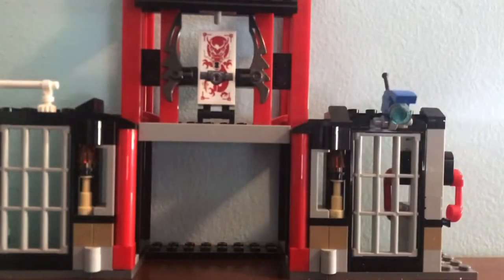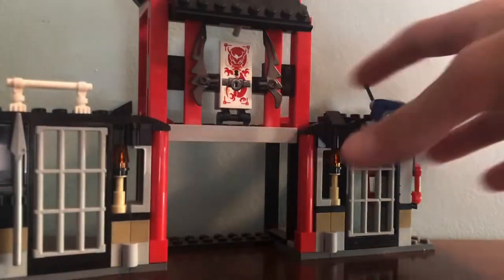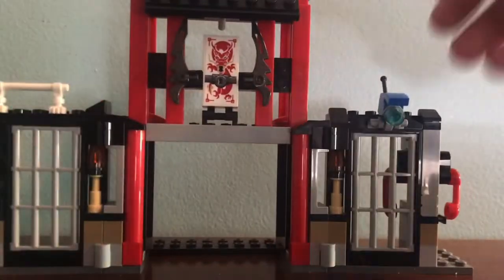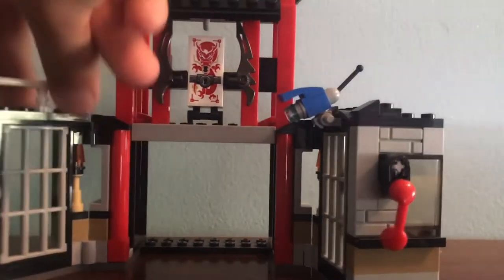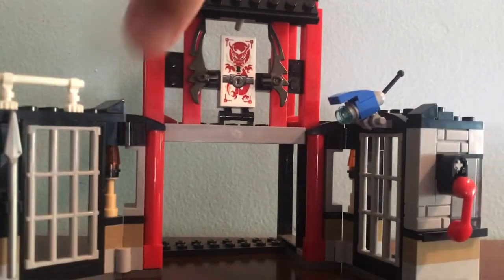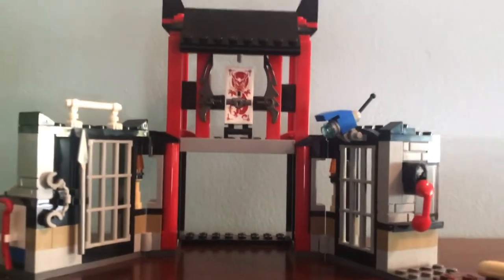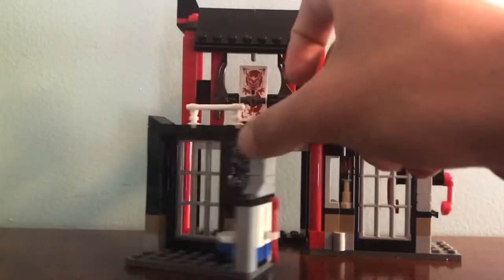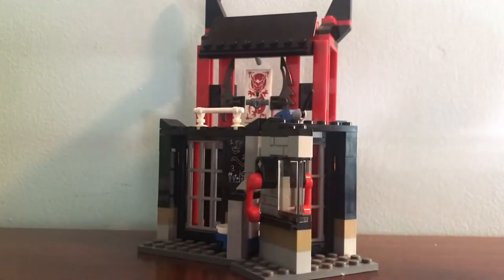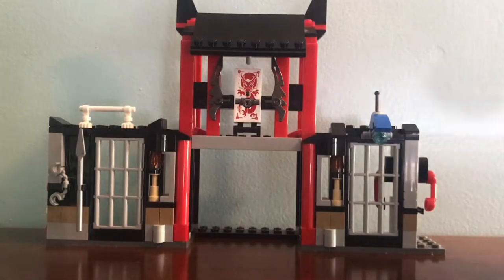Let's take a look at the main prison itself. You can see this thing is very nice — it's sectioned off into three sections. Each of the side sections can rotate; they have hinges so you can get a cool angle like you're inside the prison, the rounder angle seen in the TV show, or lay them flat like a wall, or collapse them in.